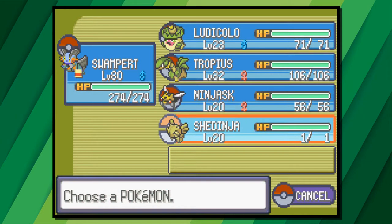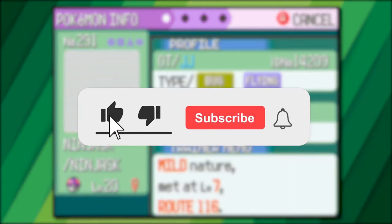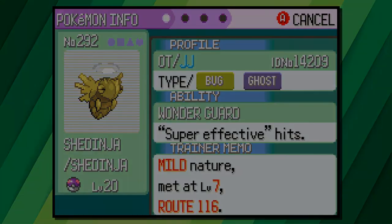That is how to get yourself a Shedinja on Pokemon Emerald. If you found the video helpful then a like and subscribe would be greatly appreciated. I have a simple Pokemon guide for all different Pokemon games so be sure to check them out. Thanks everyone for watching. Bye.